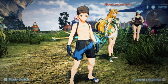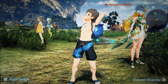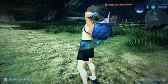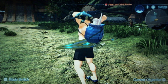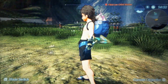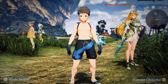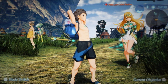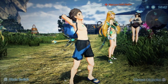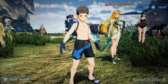And lastly, Rex's swimsuit. I don't really care much for this — it's kind of plain. It doesn't have any funny details like the other swimsuits do. The shark thing is kind of funny, but it doesn't have a really funny detail like Nia or Morag or Zeke do. B tier for this one. Oh wait, I skipped over Zeke's swimsuit.